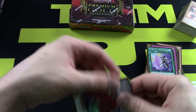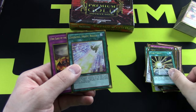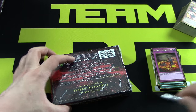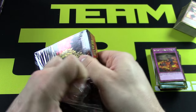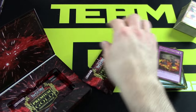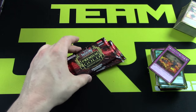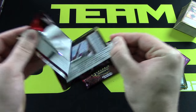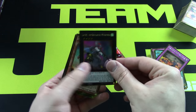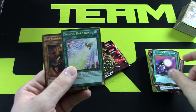Our very first Black Rose Dragon that we pulled — a second one of these, very cool. Mass Change — definitely one of the best cards for the Hero deck. Three more packs and we'll be done with our second box, still on the hunt for Number 106 Giant Hand. It's being very elusive. Cosmo Farm Girl — first one there — Spell Shattering Arrow, very nice. Another Bahamut Shark, Grand Horn of Heaven — so cool as a foil.